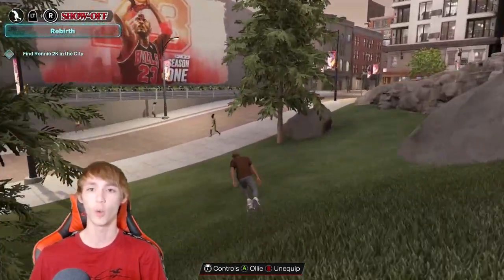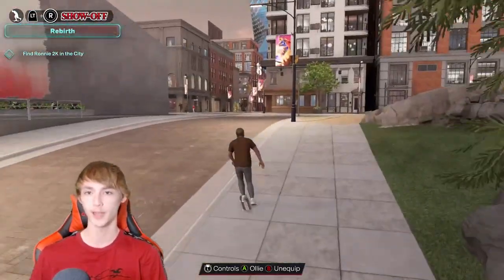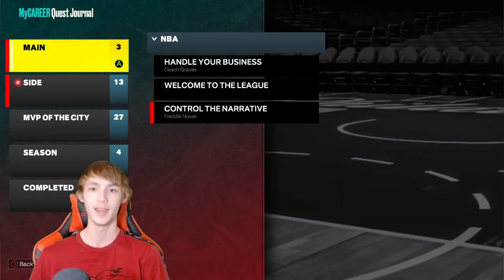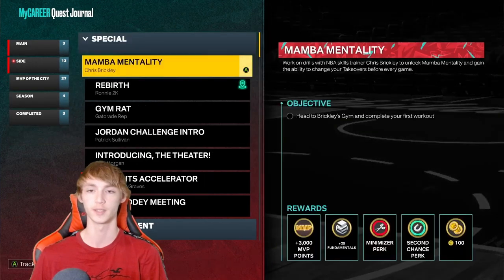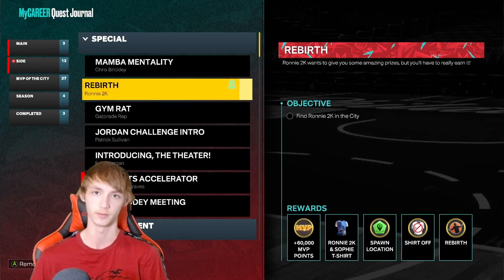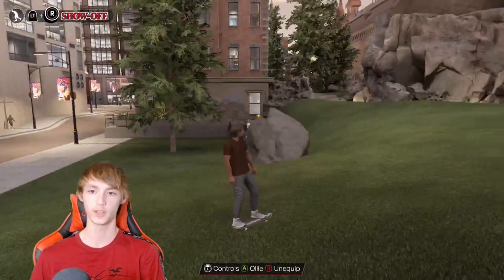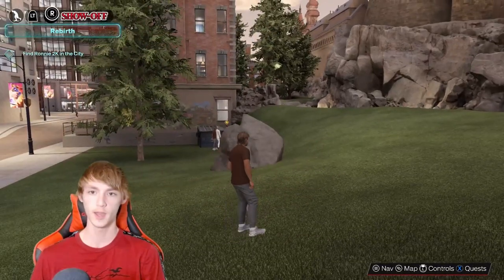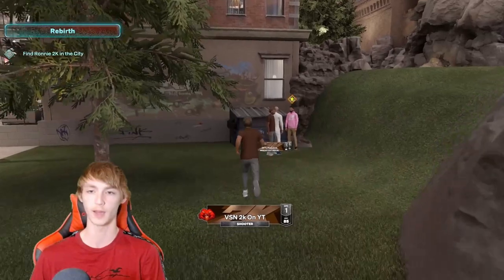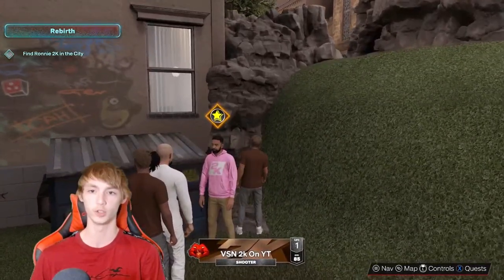If you guys do not yet have the quest, just be patient — play My Career games and eventually you should get the quest. This is what the quest looks like: it's called Rebirth. You guys can get your shirt off, spawn location Rebirth, MVP points, and a bunch of different stuff. As you can see, he is down in the corner over by the castle. Really simple to find Ronnie 2K right here — just go ahead and talk to him and you should be good. That is the very first location.